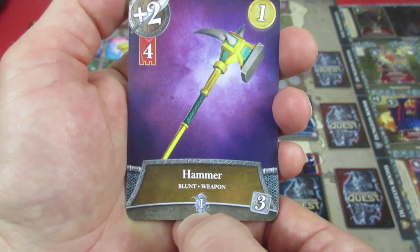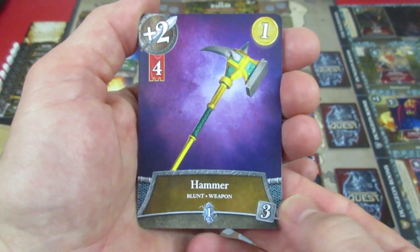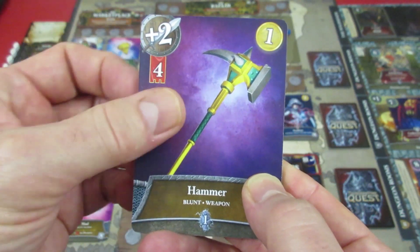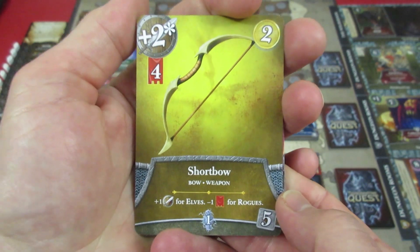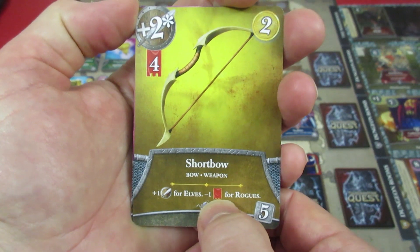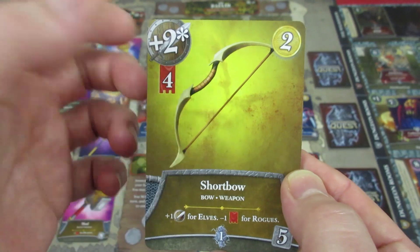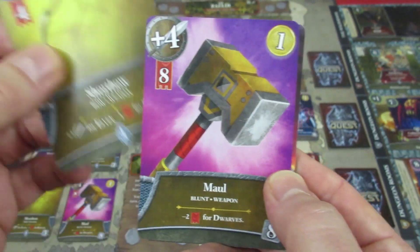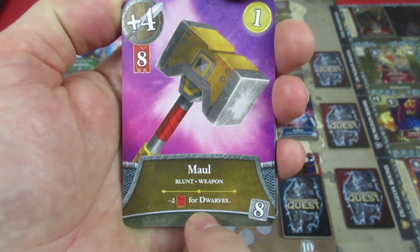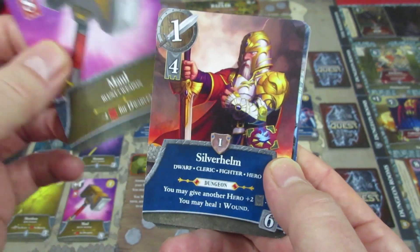There's also a sparkly-looking stone that's just points at the end of the game. We have a hammer now as an item — a blunt item costing three, requiring four strength to wield, doing two damage. Then the short bow from the last playthrough: plus one damage if you're an elf, and minus one requirement for a rogue, making it a really good item for our rogue. And we have a new weapon this time — a maul, minus two for dwarves, so it only requires six instead of eight, doing four damage. Brutal, but good.